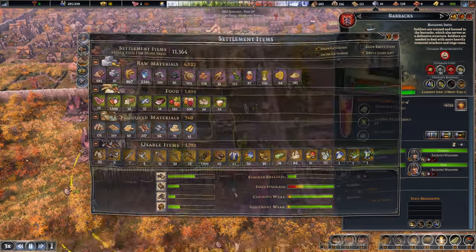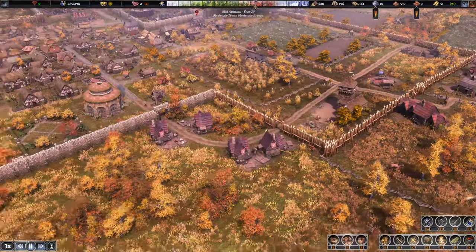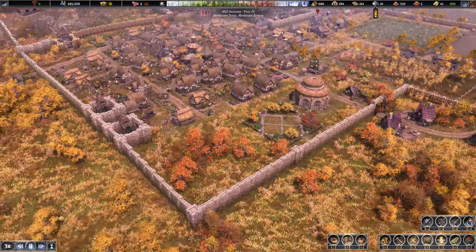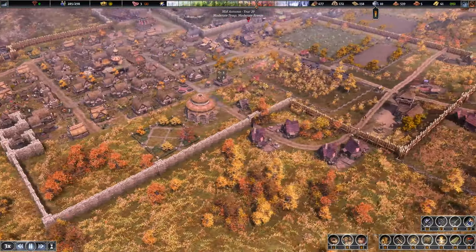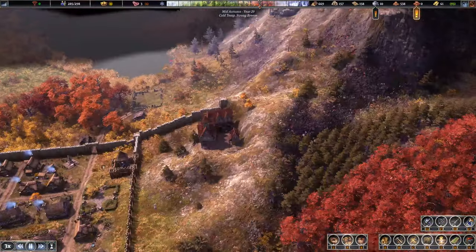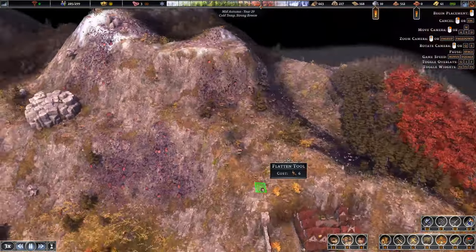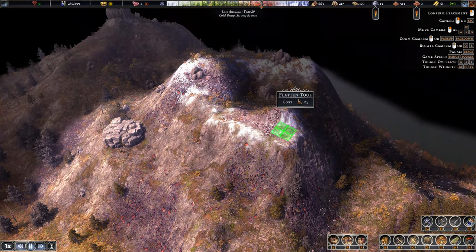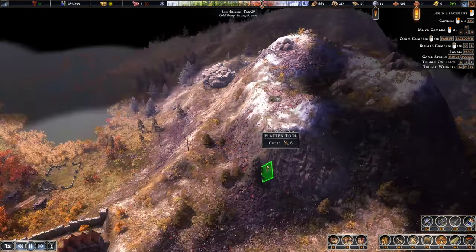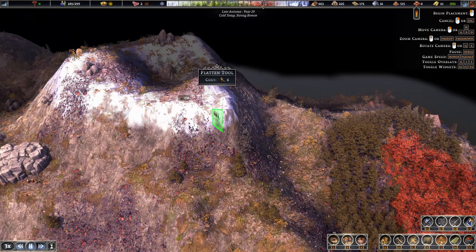Perfect — swords and shields, that makes me feel pretty happy. Our attacks are almost at 60 odd raiders now — they're not the big boys, but that's still a fair few. Look at that! We managed to get the wall in there — that looks really good. Let's keep the flattening going. This looks good up here — more than happy with that. We just need to figure out how we're going to get a road up through it.